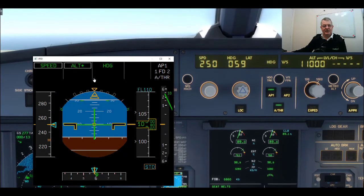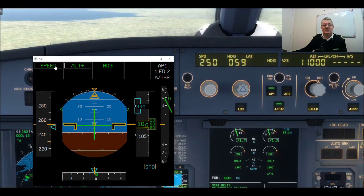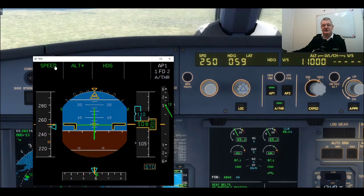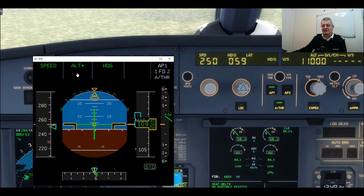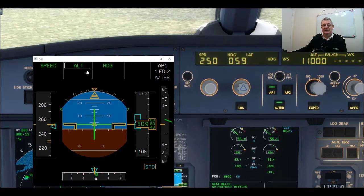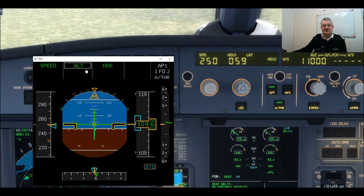There we go — Alt Star, which is like Alt Acquire on the Boeing. The autothrottle has gone back to doing the speed because the autopilot can no longer do that; the autopilot is now controlling the attitude of the aircraft to level us off at 11,000 feet. I'll just let it finish acquiring the altitude — Alt Star will change to Alt, indicating I have attained the altitude I wanted. There we go — Alt with the box around it, which will remain for 10 seconds. We just wait for the box to go away.